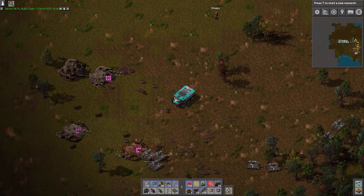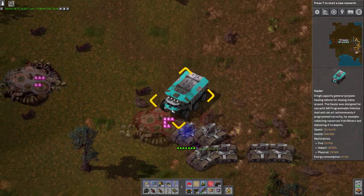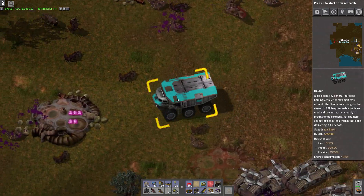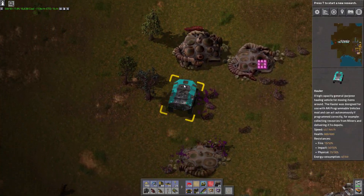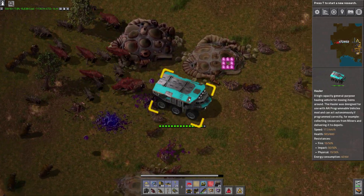There's a mod — have you ever heard of the Rampant AI mod? I actually removed it from my last campaign because it was causing performance issues. But Rampant AI mod makes the AI better — they actually do coordinated strikes and stuff. That's cool. Oh God, there's a lot of them.